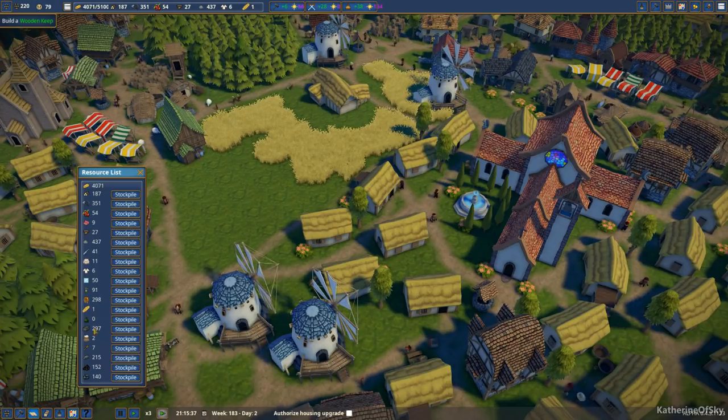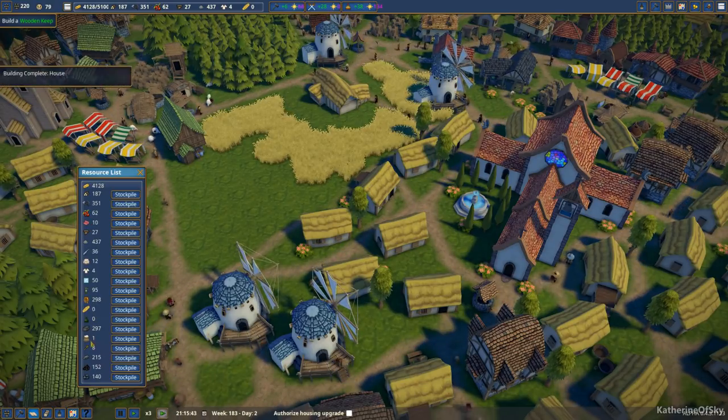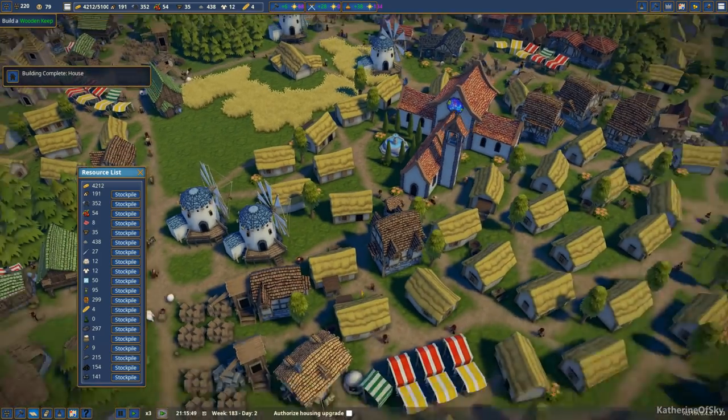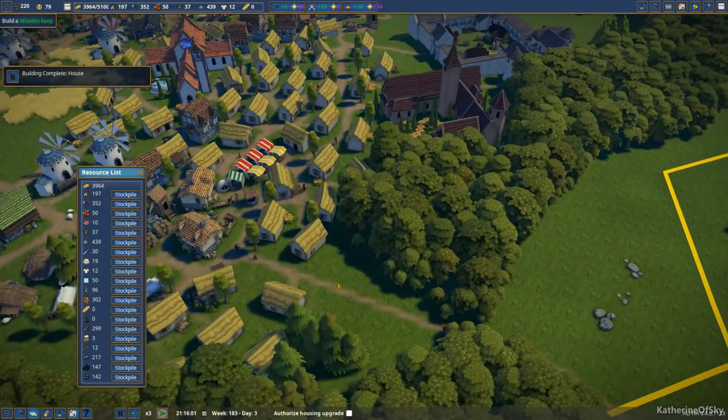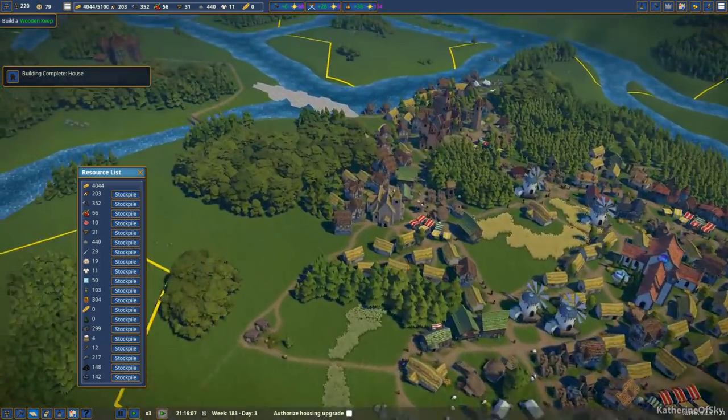Doesn't look like we have any excess products. We just have very, very little. The house got finished — good. Happy days are here again. Got lots of berries that we can sell. We just need one more plank, looks like it, and then they're done.